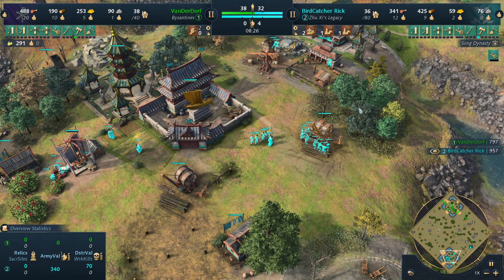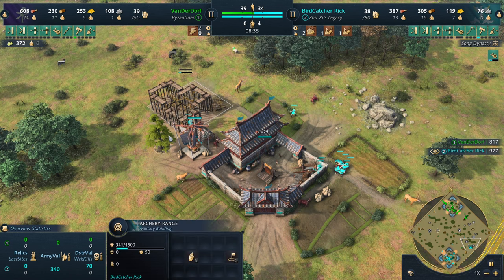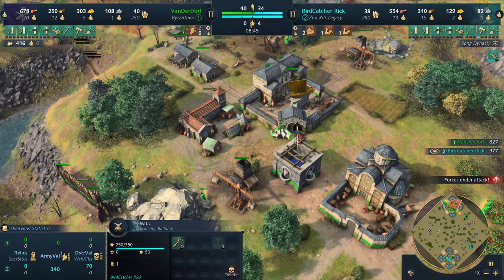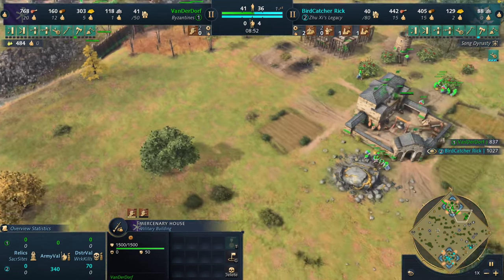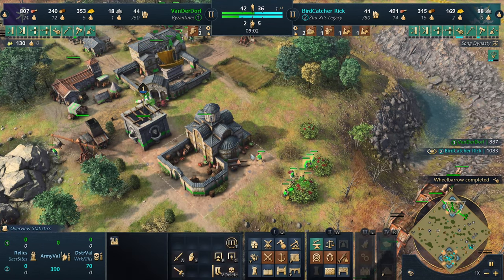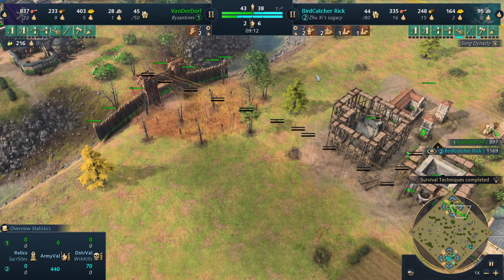He's already got the second TC off of the stone and is transitioning to military now for Birdcatcher Rick. An archer range is coming down — not too shabby for either player at the moment. Both of them are just macroing up. Eastern contract is finished, double Kashiks getting produced. There was a nerf to the Byzantine golden horn tower — it no longer produces three Kashiks at the same time. It's been reduced to two per batch.